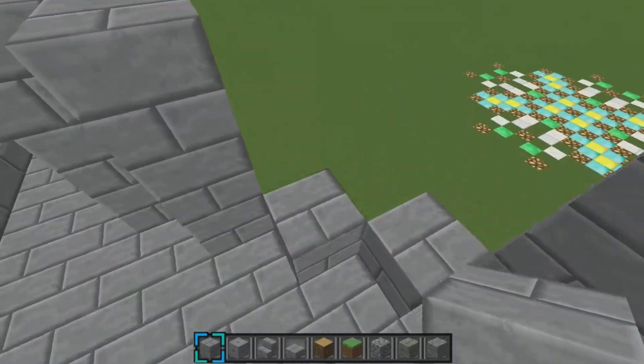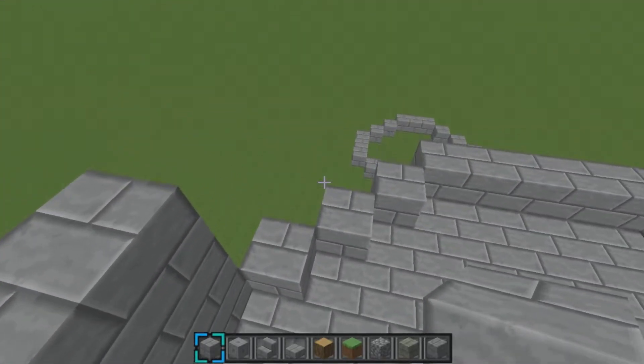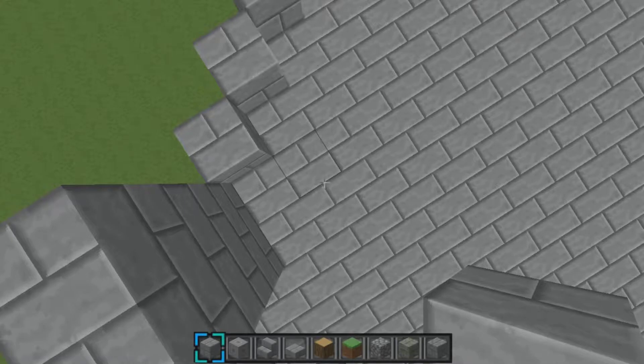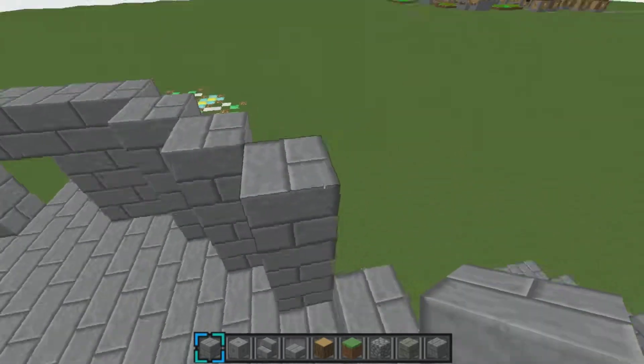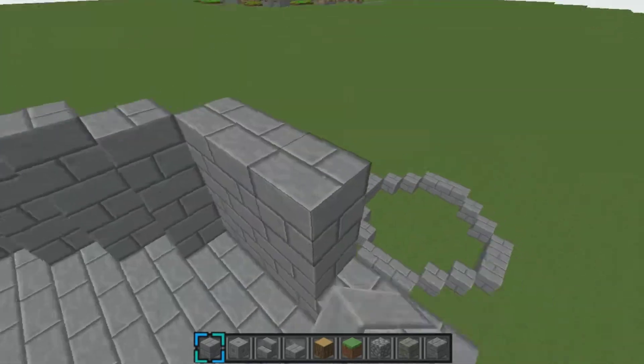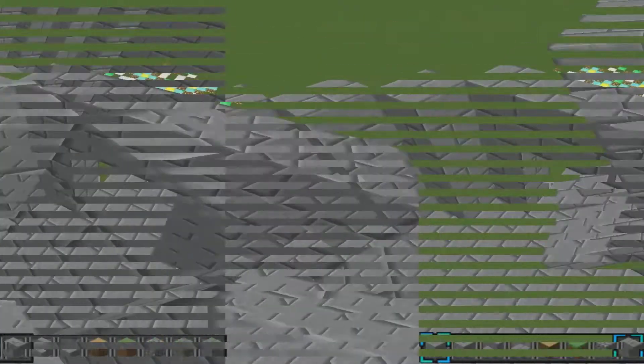Now I'm going to build all these other walls up again, and I'll fast-forward to that again. I would recommend building all these second walls up 6 or 7 blocks. Doesn't really matter, but I'll be back once I fill them up all 6 or 7.